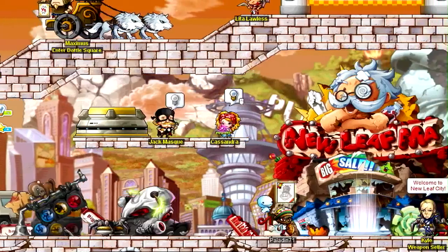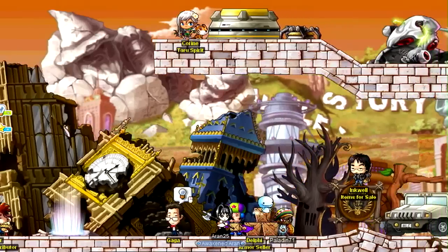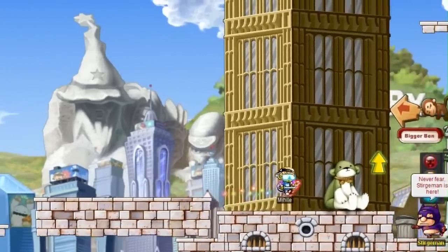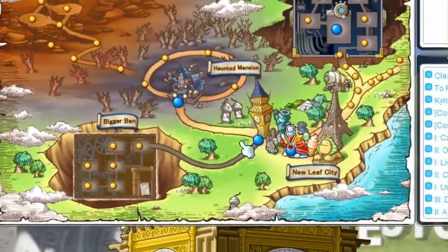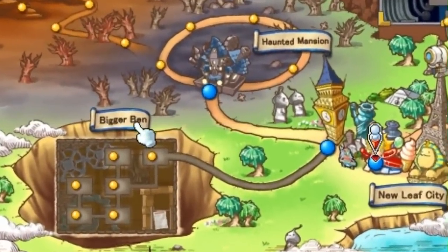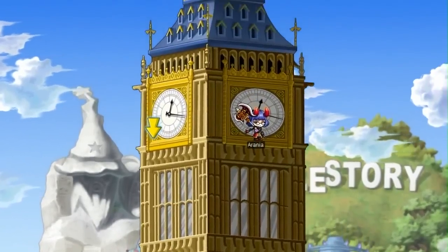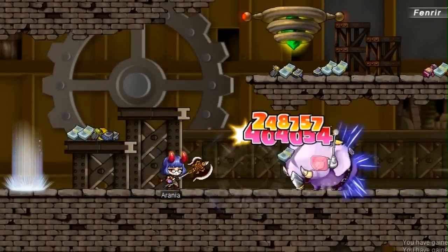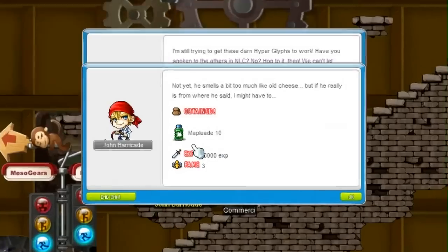We rebuilt this city not on rock and roll, but from the ashes of the alien invasion. New Leaf City has been returned to its former glory. The clock tower is now accessible, allowing players the ability to once again gain entry to Bigger Ben. So if you have the time, explore Bigger Ben and clock out with updated loot drops and quest rewards.